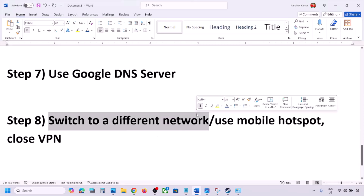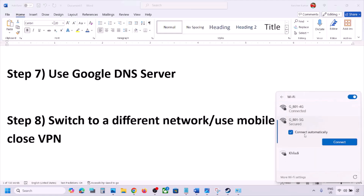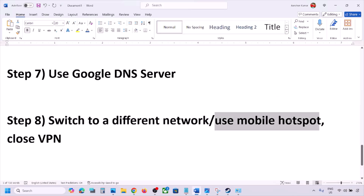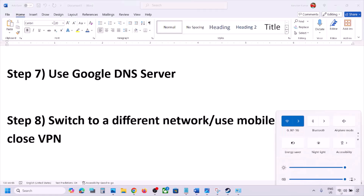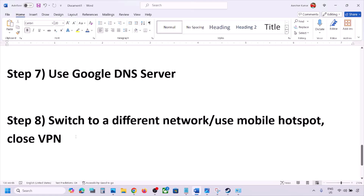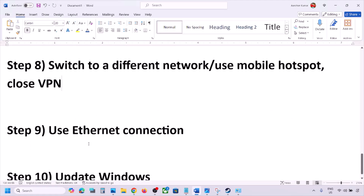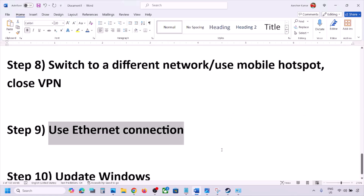The next step is to switch to a different network. If you have another network available, connect to it and check. You can also switch to a mobile hotspot — turn on data and hotspot on your phone and connect to it. If you're using a VPN, close it and then check.